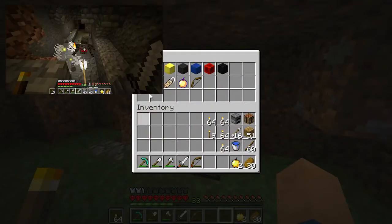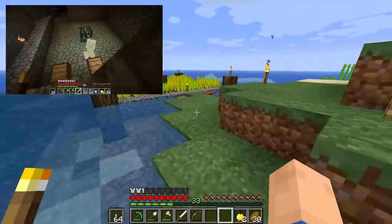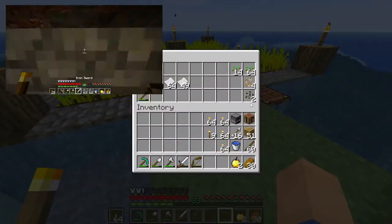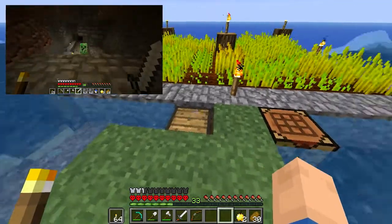I've started putting some in here. For the farms, I want to create a wheat, carrot, potato, beetroot, tree, melon, and pumpkin farm. We've obviously completed the wheat farm. We do have melons and beetroots in here, so we can do the beetroot ones.